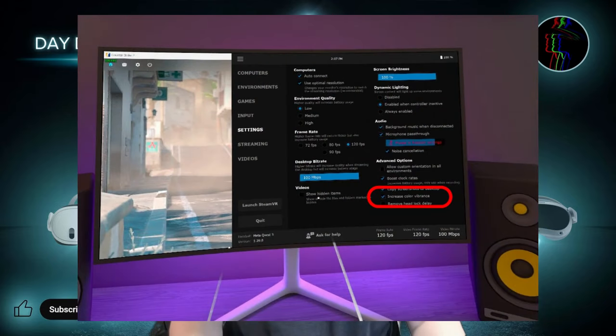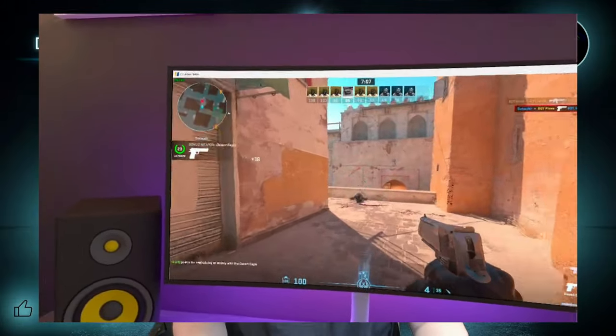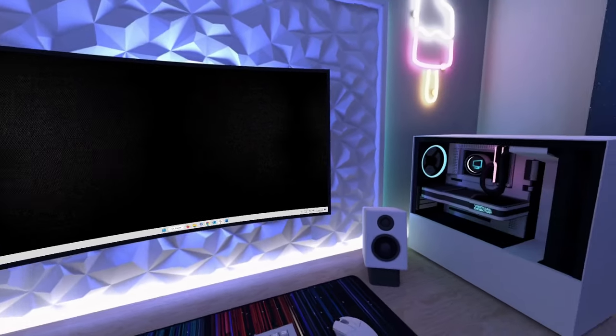The last setting I'd like to mention is Increased Colour Vibrance. This will make the colours more vibrant if you feel they are looking a bit bland. Overall with my setup currently working well, I have a good responsive feel to any flat screen gaming session which significantly improves the overall atmosphere whilst playing your favourite game. I no longer have to look at my boring room and can choose from the good range of environments that Virtual Desktop has to offer.